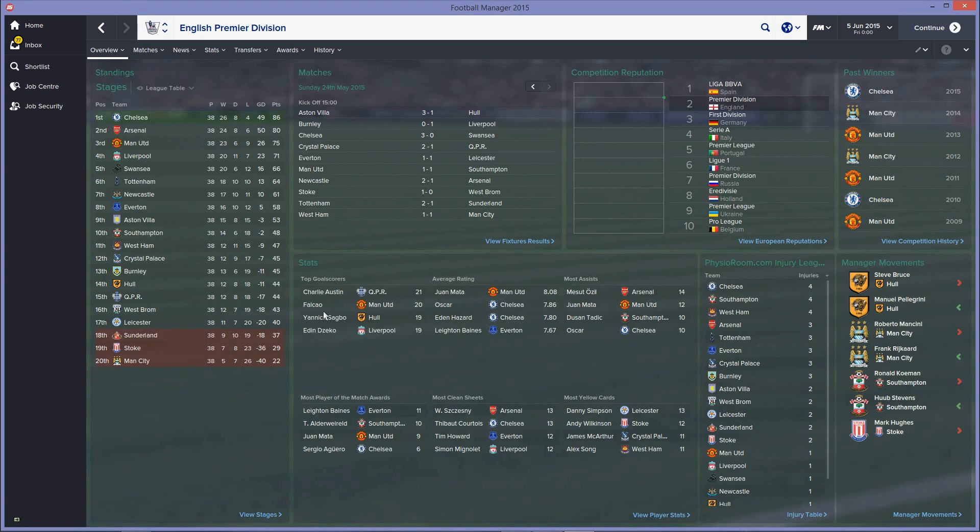It's the end of the first season, and Mancini did get relegated with 22 points and minus 40 goal difference. Top scorer was Charlie Austin, then Falco. One matter for top average rating, and Ozil with the most assists. Chelsea won the league in the end — Arsenal second, United third, and Liverpool fourth. Man City finished 25th, relegated alongside Stoke and Sunderland.